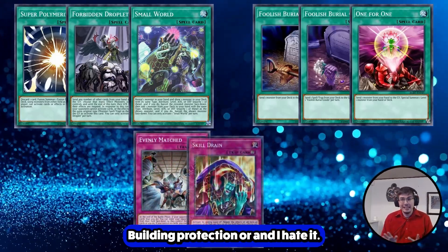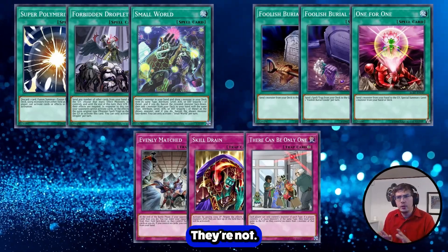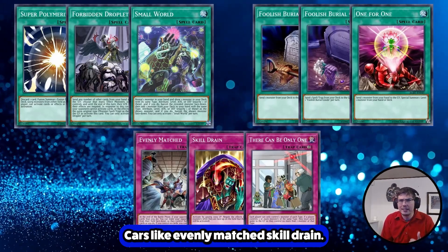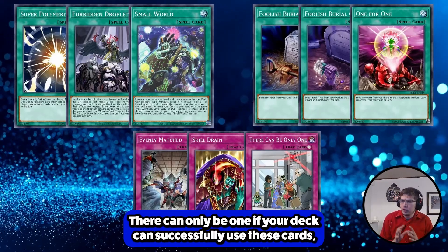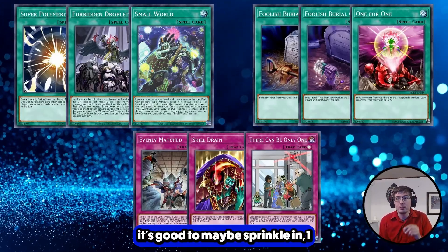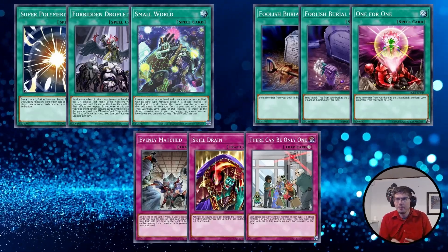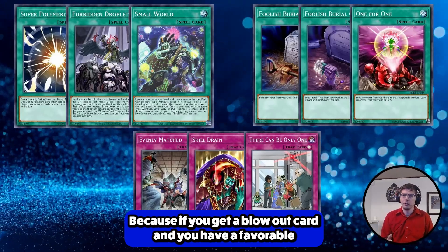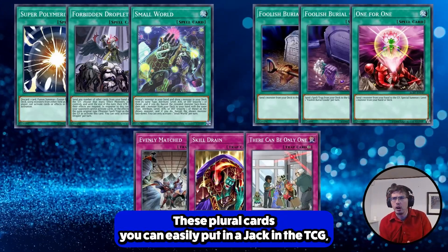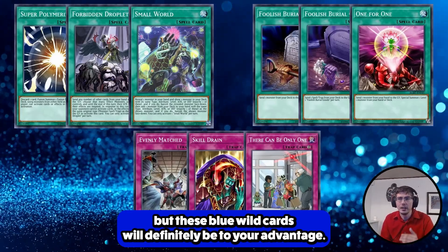And — don't flame me in the comments — cards like Evenly Matched, Skill Drain, and There Can Only Be One. Yes, they're floodgates, but they're also blowout cards. If your deck can successfully use these cards, it's good to sprinkle in one or two. If you get a blowout card in a favorable matchup — especially in Master Duel where there's no best-of-three — these blowout cards will definitely be to your advantage, and can be sided in TCG.